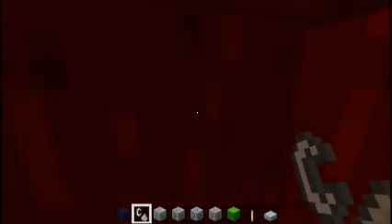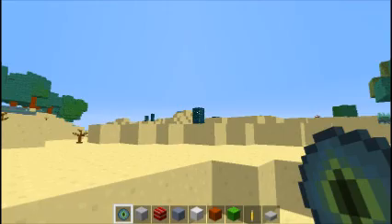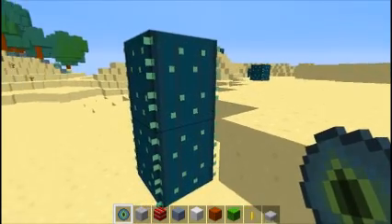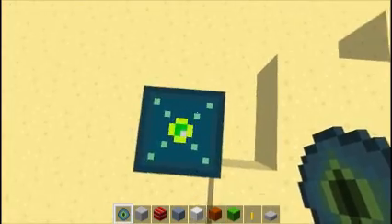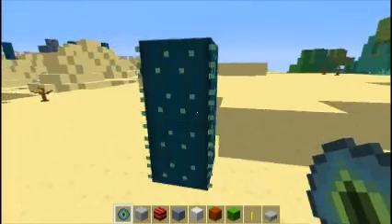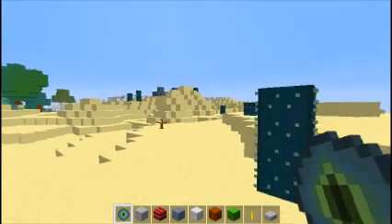Anyway, I will see you guys at a stronghold. I'll be right back. While I was looking for the stronghold I did find some cactus — I really like how the cactus looks. It looks prickly. I really think the cactus looks good. It fits in with the desert very well. Just thought I'd go ahead and show you guys that.